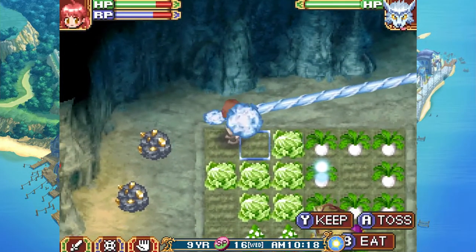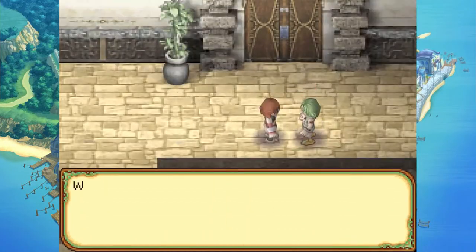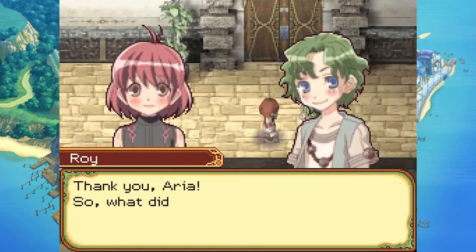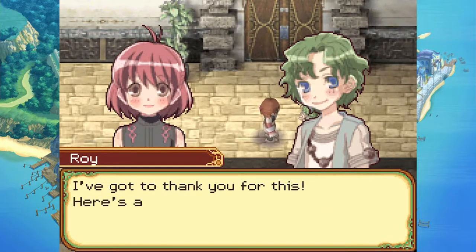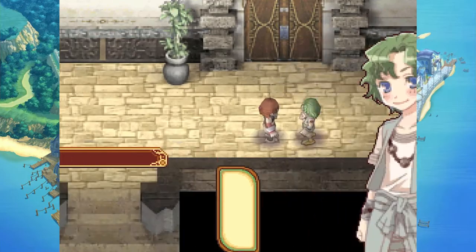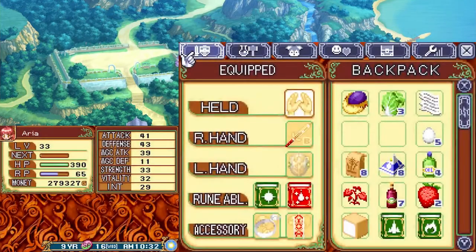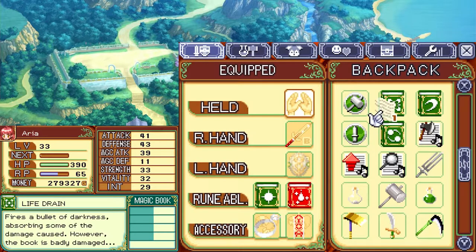I also need a few cabbages. Roy's quest turns in — I receive missing page one as a reward. Missing page one: a page from the sonic wind magic book, describes how to use powerful magic. I already have that one — cool.